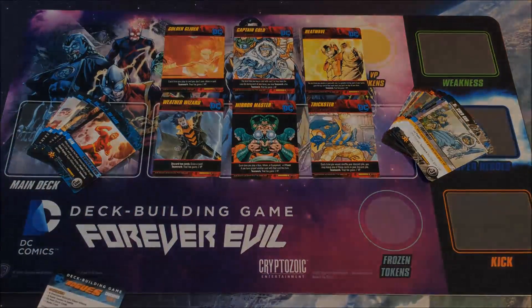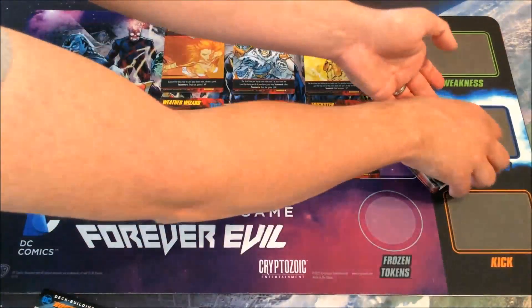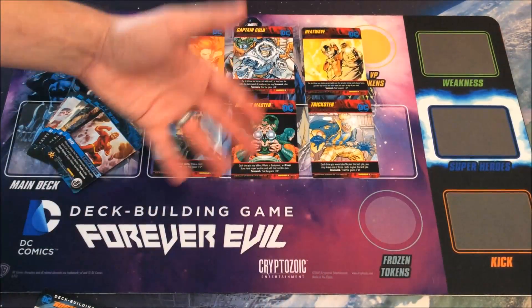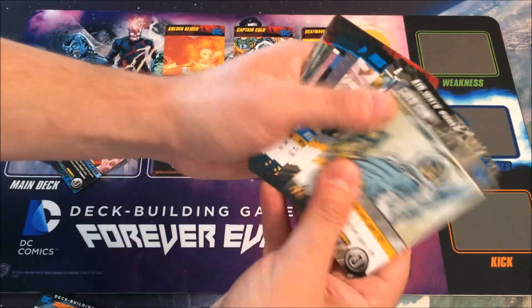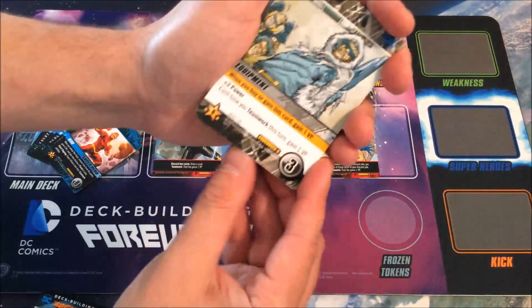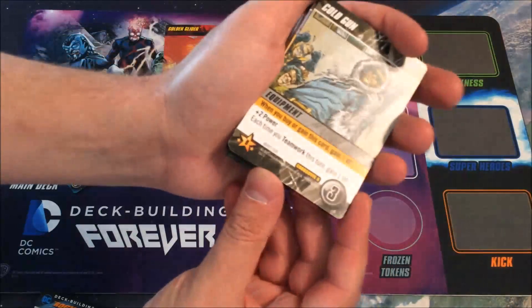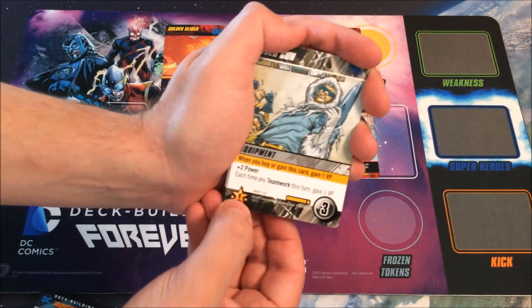The Rogues pack gives six new characters to play as — and since this is a villain-centered game, you're playing as villains: Golden Glider, Captain Cold, Heat Wave, Weather Wizard, Mirror Master, and Trickster. There are 23 new main deck cards. Notably, every single one of these cards says 'when you buy or gain this card, gain one victory point' — and all 23 have a victory point cost of zero. Instead of printing VP on the card, you gain a VP token on acquisition, since some sets let you spend victory points.